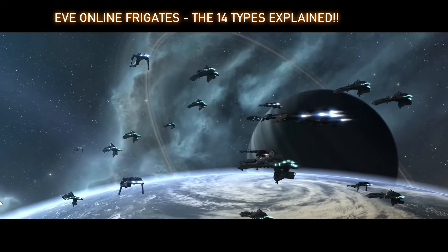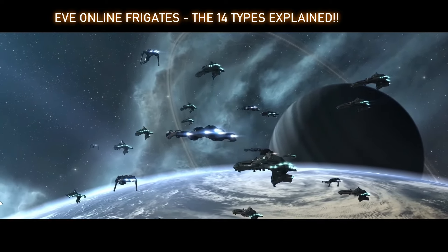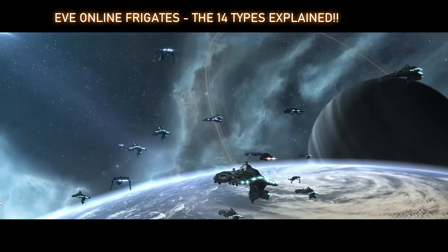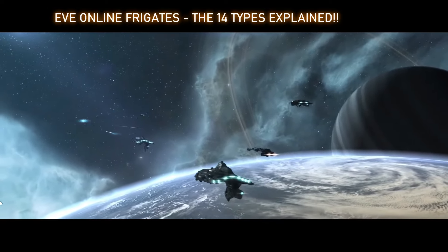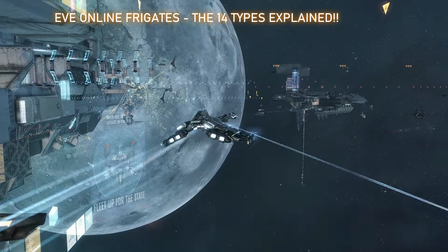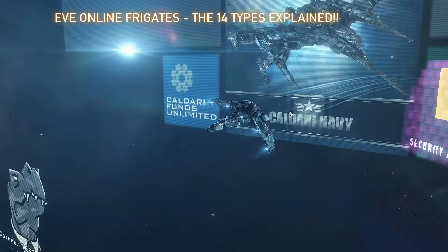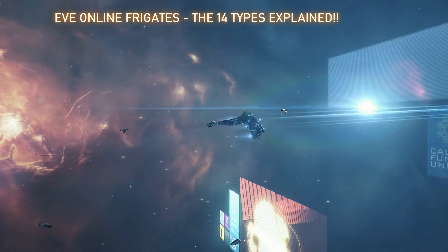This doesn't count ship classes that are only part of NPC factions, such as rogue drones, drifters, sleepers, etc. This means it is almost impossible for any one EVE player to know everything about all of these ships. It takes a very seasoned EVE player to know instantly what various ship classes are.